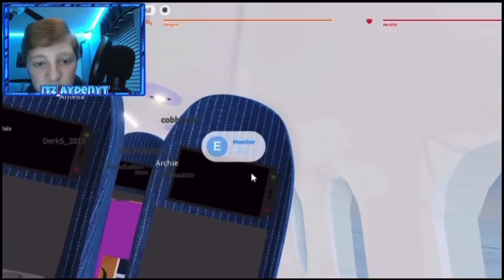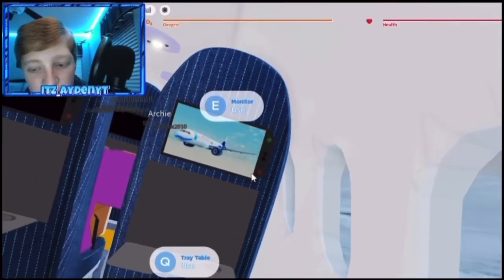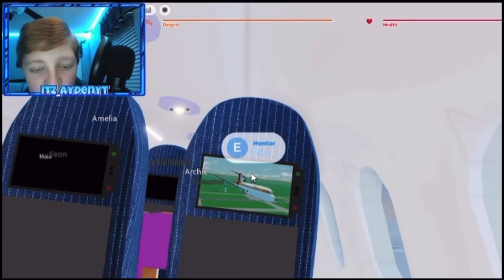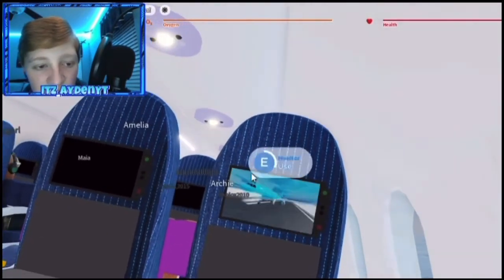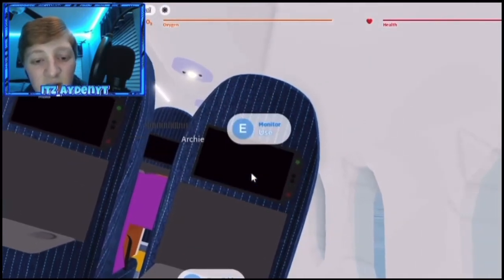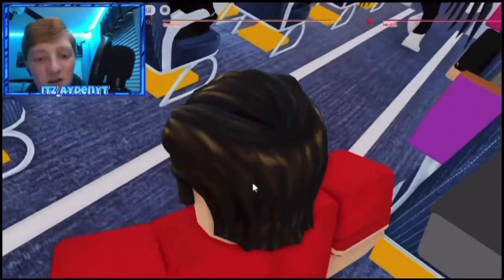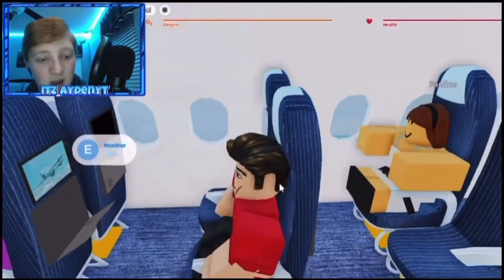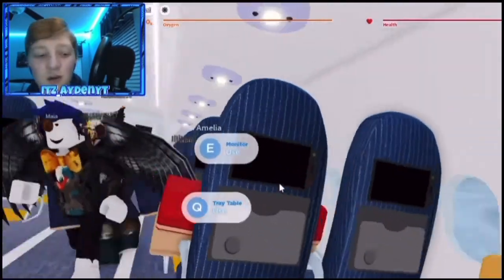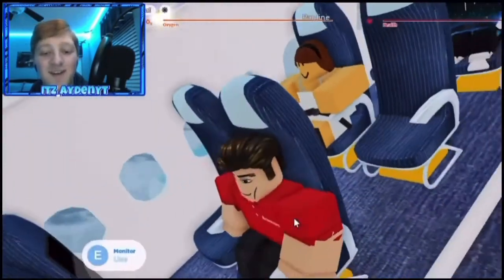The tray tables actually work! No way — that's actually cool. You can use the buttons on the side. Let's look out the window — we're going over clouds again. The monitor works too — you can change the channel and watch planes fly. They did a really good job on this game. I've always wanted to make my own Roblox game but I know I could never — there's too much coding and I'm not good at code. I know how to do HTML, like making a webpage, but making a game in Roblox I'd have to hire someone — and I'm broke.